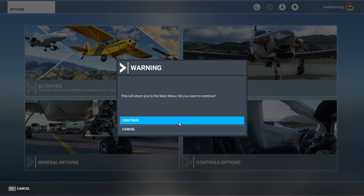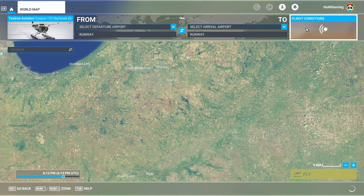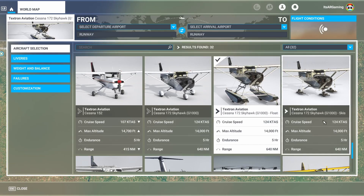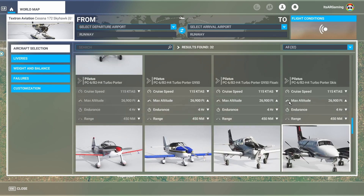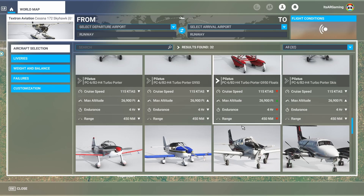Let's get back to the main menu and see what we can find. I'm thinking about some larger airplanes. The Cessna 172 is relatively small. What else have we got? We've got a Pirutus, which is slightly bigger — 115 knots, 4 hours.